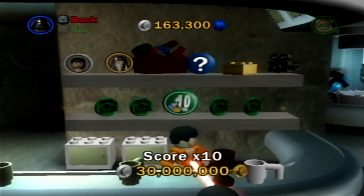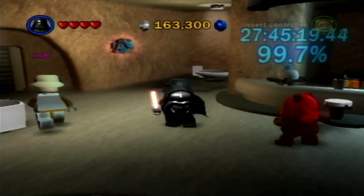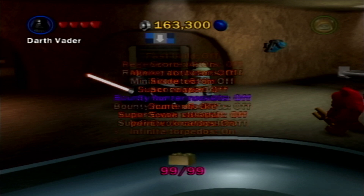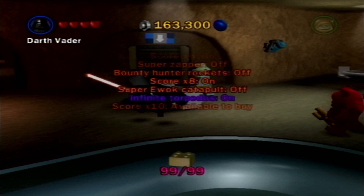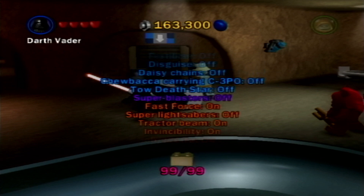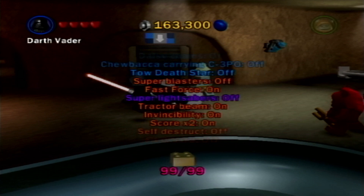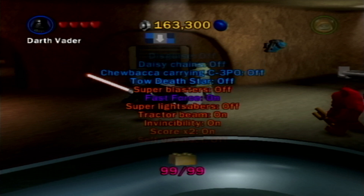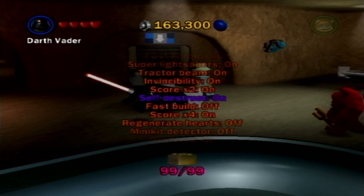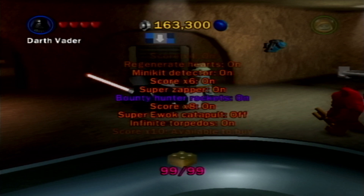So literally the last thing we need is that 30 million for the final multiplier. We're at 99.7%. Let's go and activate everything: x8, fast force, super blasters, super lightsabers, self-destruct, fast build, regenerate hearts, minikit detector, super zapper, bounty hunter rockets.